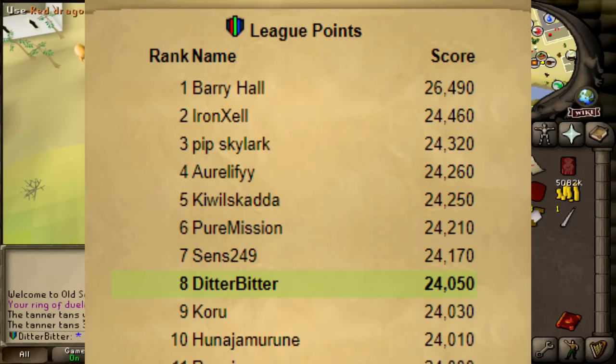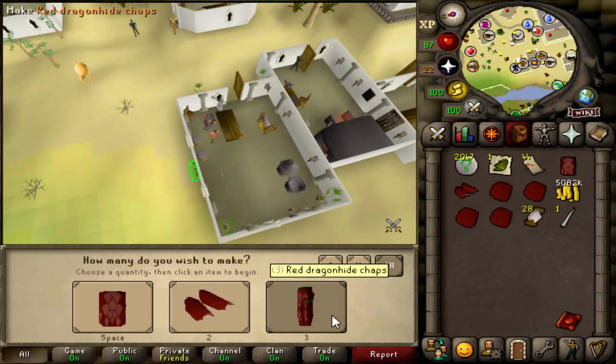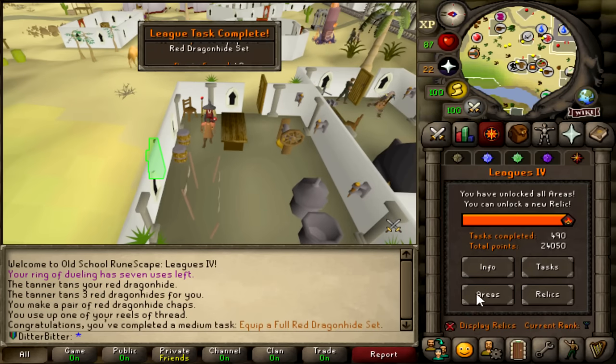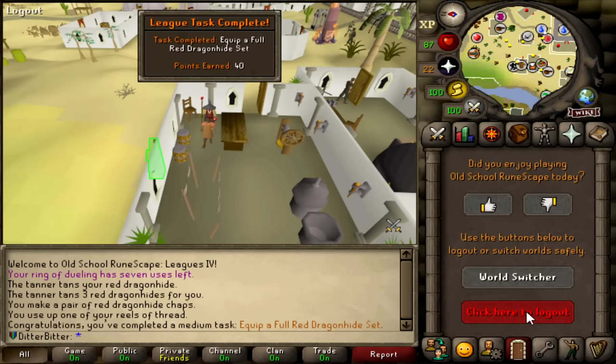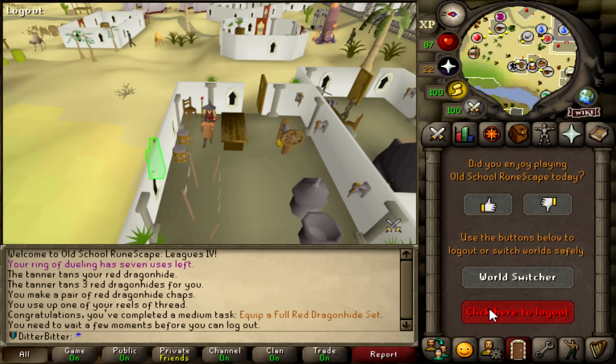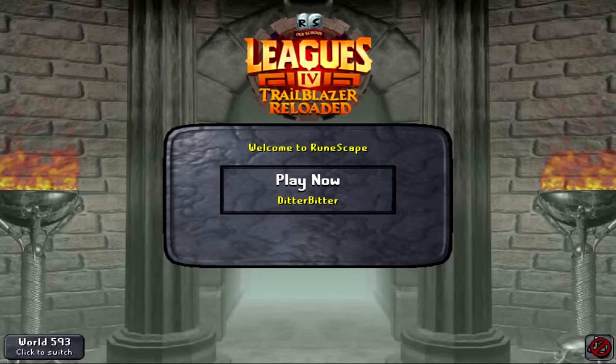I got to 24,000 League Points and unlocked the final Relic possible in Trailblazer League Reloaded. Then I went to sleep for 5 hours because I would probably die otherwise. Now that I have every single Relic and every single area unlocked, it is simply me against the rest of the top competitors for the next 2 months as we try and compete for Rank 1. Let's get into it.